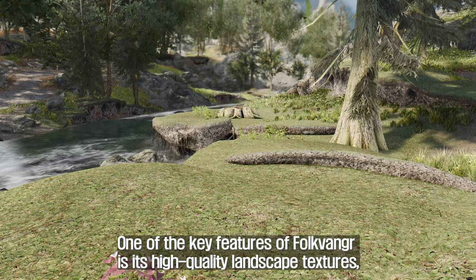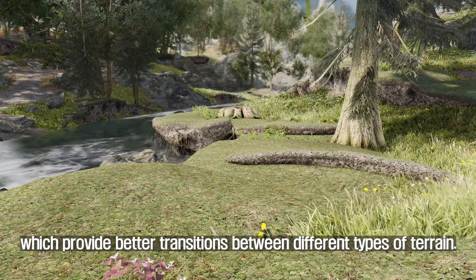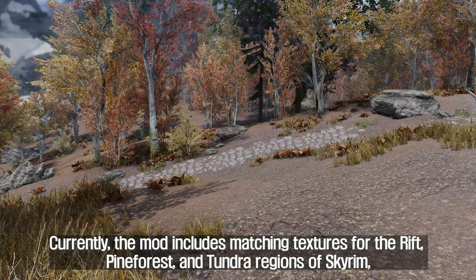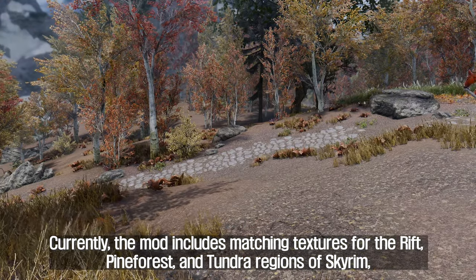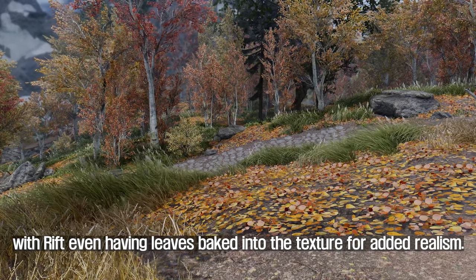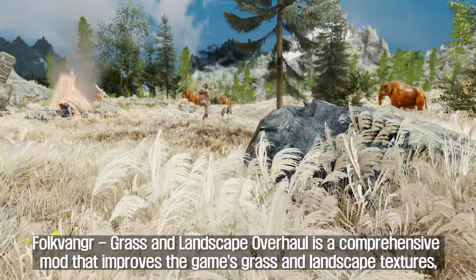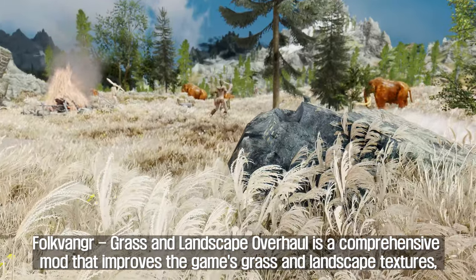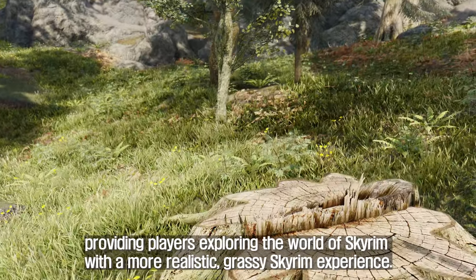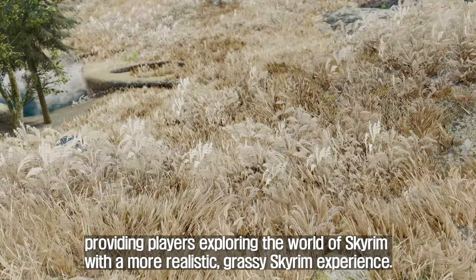One of the key features of Folkvanger is its high-quality landscape textures, which provide better transitions between different types of terrain. Currently, the mod includes matching textures for the Rift, pine forest, and tundra regions of Skyrim, with the Rift even having leaves baked into the texture for added realism. Folkvanger Grass and Landscape Overhaul is a comprehensive mod that improves the game's grass and landscape textures, providing players with a more realistic, grassy Skyrim experience.